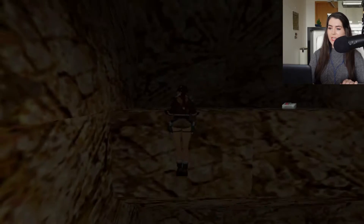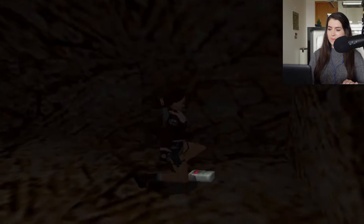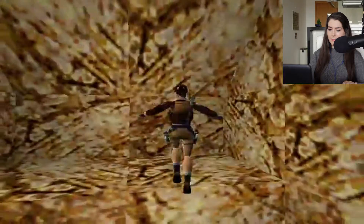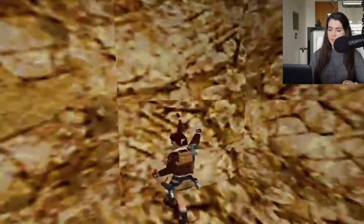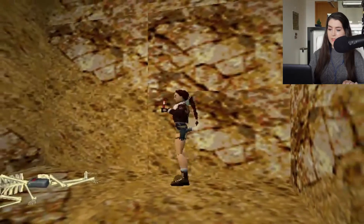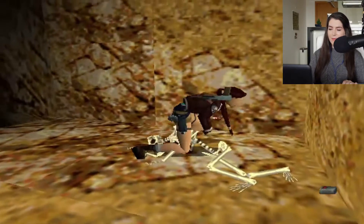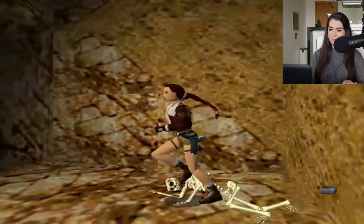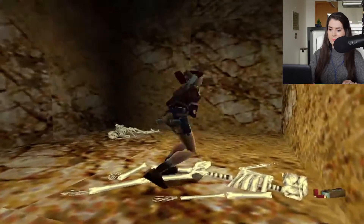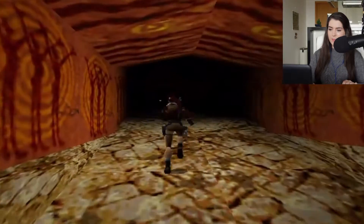We have to jump and make sure that we grab this ledge to get the flares. Okay, and now I will light a flare, and we can slide down. More flares — they definitely give you a lot of flares, which I like. Okay, it's so pitch black.